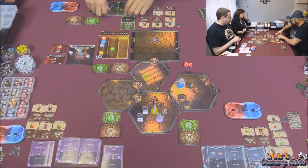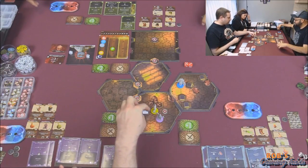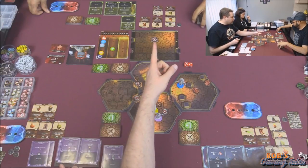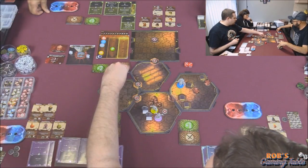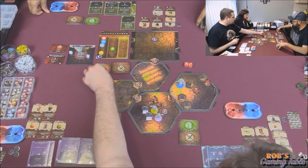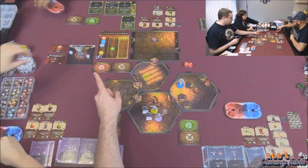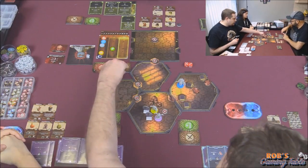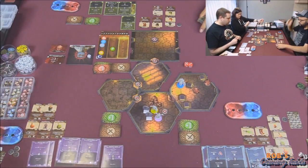Living bones number two moves in and attacks Justin for minus one - attack of one. Down to seven health. Justin takes one. Then number two heals two, so he's back to full. Number eight stays and attacks me for one. He heals himself two, putting him to one health. Let's kill these bad boys. I can do attack of three, range three. Let's create this and attack three on this guy - three minus one is two, one gets through. And I have a move of three.